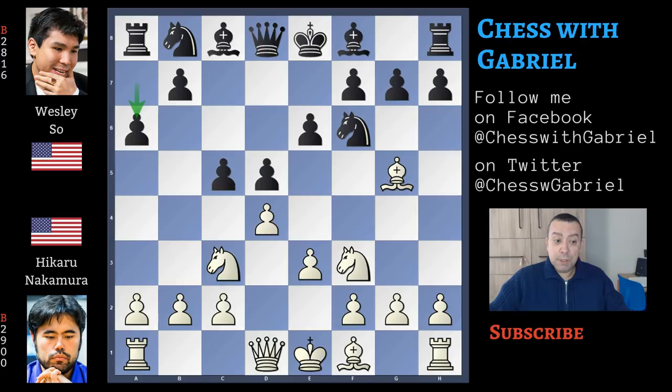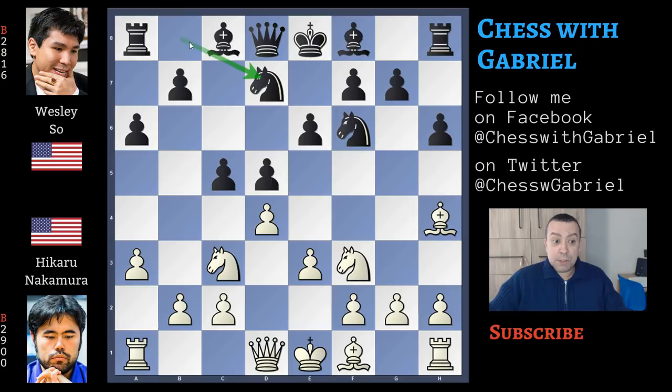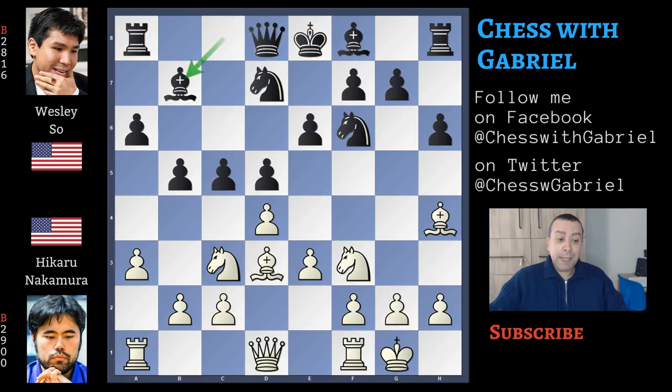Here comes knight to f3, a6, same idea a3, h6 attacking the bishop, and bishop back to h4. With knight b goes to d7, Wesley Shaw begins also to develop the queenside. Now bishop to d3 and b5. Short castle for white, bishop in fianchetto to b7, and knight to e5 clears f5 for the pawn push and the kingside attack.